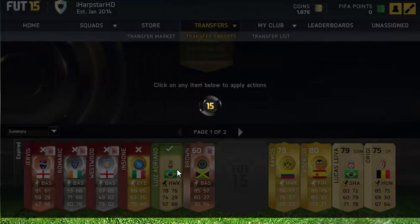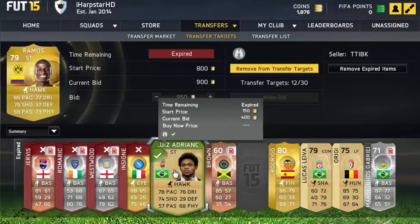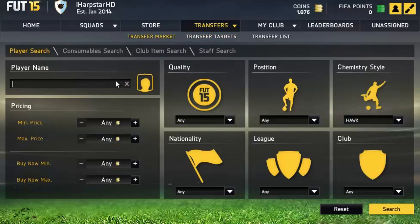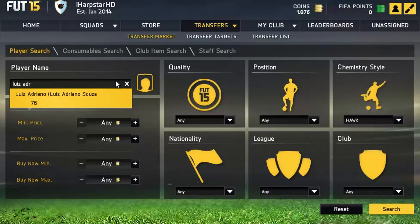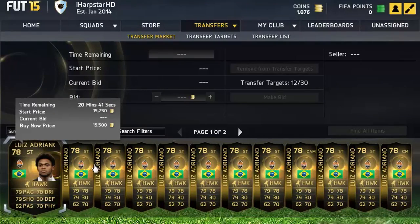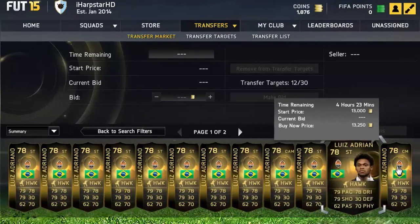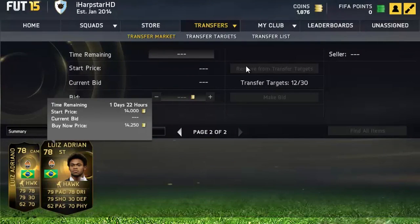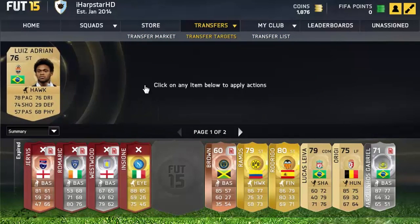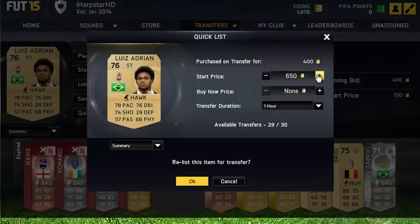Another player I've got is Luis Adriano, a striker with a Hawk chemistry style. Put his details in — I actually won him for about 400 coins. I went to check his next cheapest price and there were none on the market; the only card available was his Informed card, but there were no more in the Hawk style. So I decided to list him up for about 1,000 coins and hopefully he'll sell for that amount.